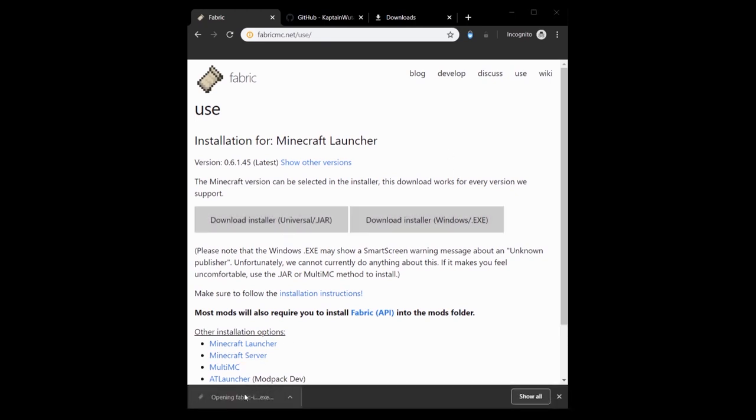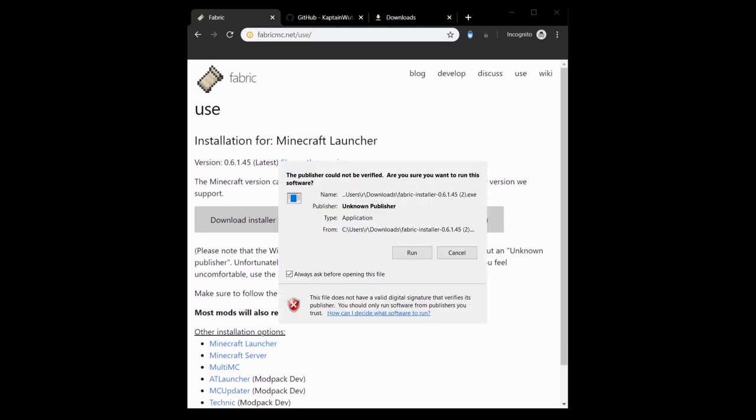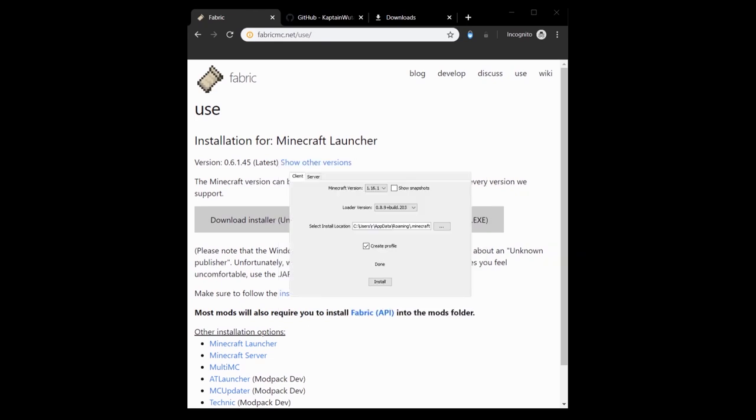You download the .exe and click on it. There is a popup prompting you to run, so you click Run. Then you have the installer, so you select your version. The mod supports 1.14.4, 1.15, and 1.16 — any version of 1.15 and 1.16. Here we go for 1.16. We create a new profile, install it, and that's it.